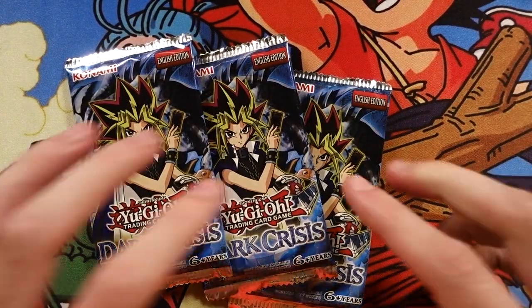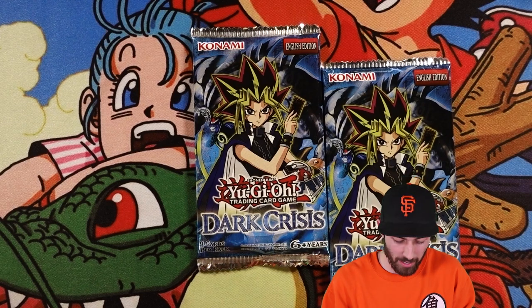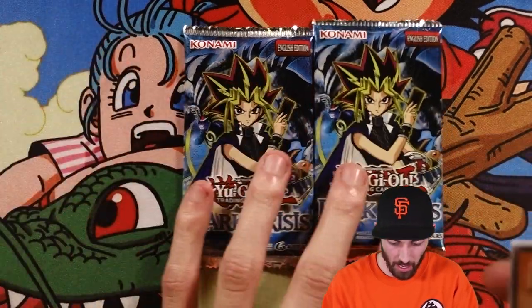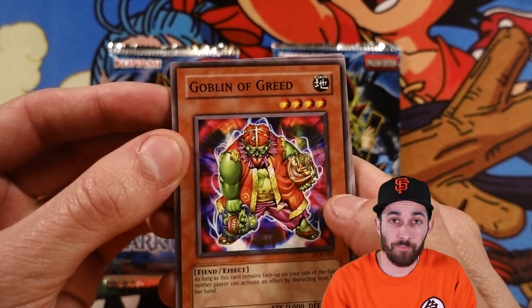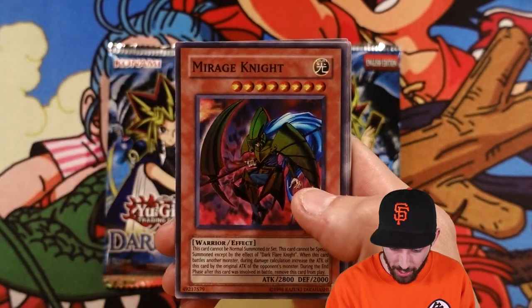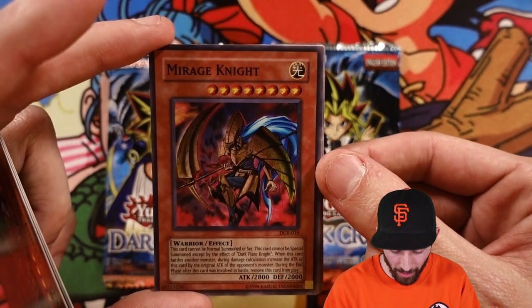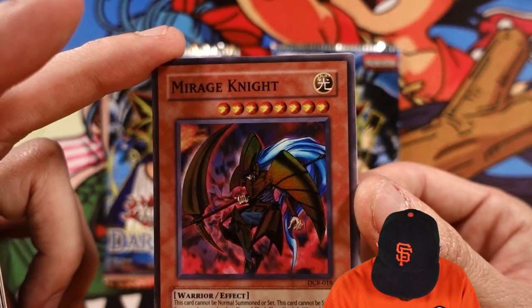Dark Crisis, you are up first. I don't remember much from Dark Crisis to be honest. I obviously still collected these packs as a kid, but I don't remember what's really worth pulling besides Dark Chaos. Goblin Agreed, Twin Swords of Flashing Light Trice, Staunch Defender, Mirage Knight — oh, he actually got a Super right off the bat! That is pretty wild. I forgot about this guy.